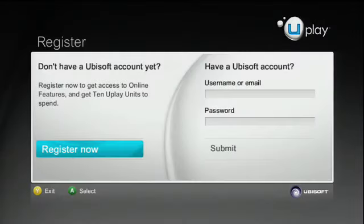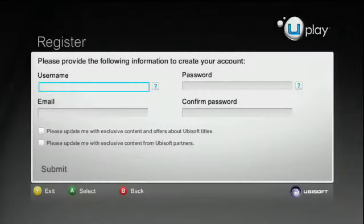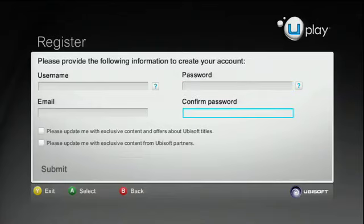Once you're in, you'll be asked for your UB.com login info. Just input your UB.com username and password into the required fields and log in. If you don't already have a UB.com account, don't worry — you can get one by selecting the Register Now option and going through a quick registration process.